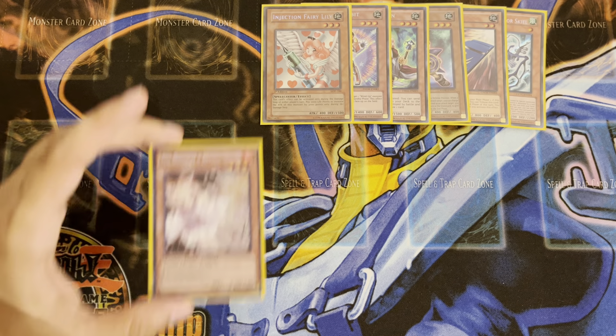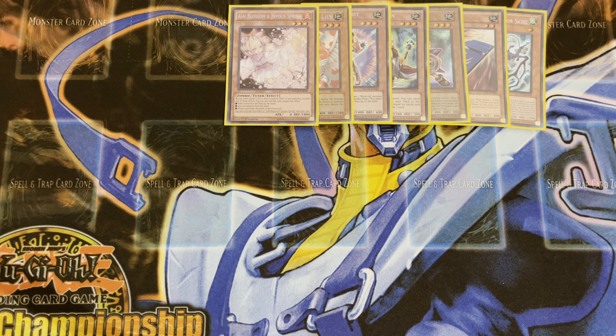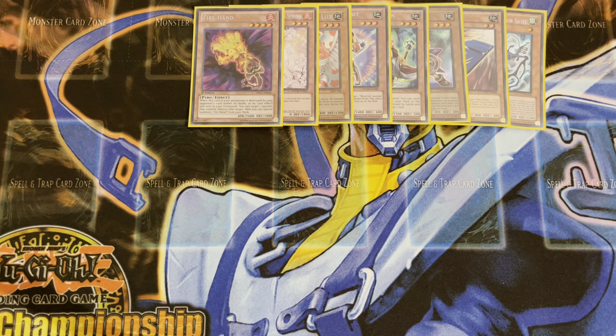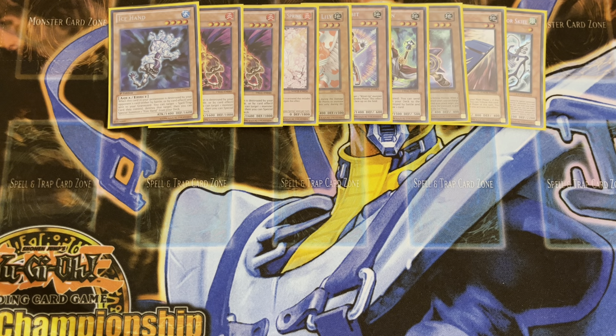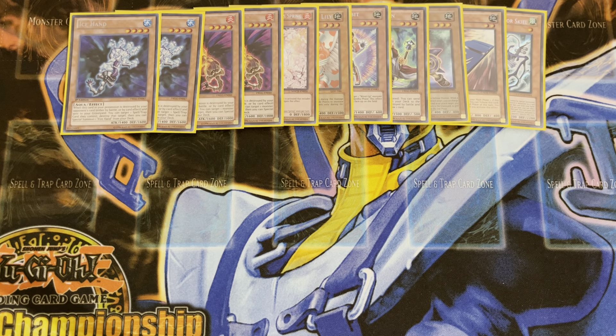The final level 3 we've got in this deck is one copy of Ash Blossom and Joyous Spring. Moving on to our level 4s — oldie but a goodie, guys. We've got two copies of Fire Hand and two copies of Ice Hand. One of the coolest combo cards in the game. Fire summons Ice and Ice summons Fire. Fire pops monsters and Ice pops spell and traps. Great for the hand artifact trap tricks format and things like that.